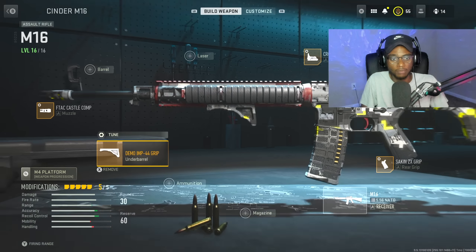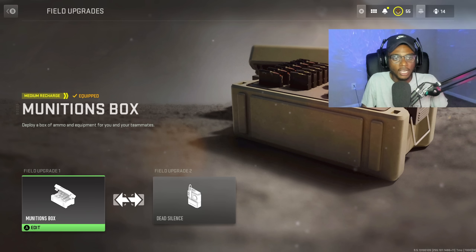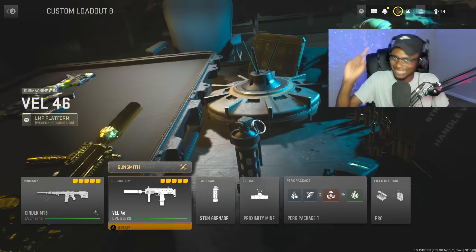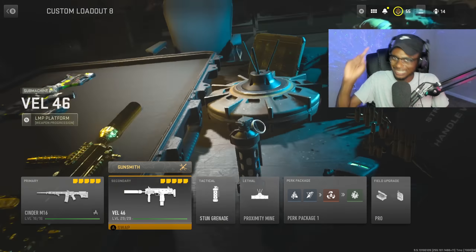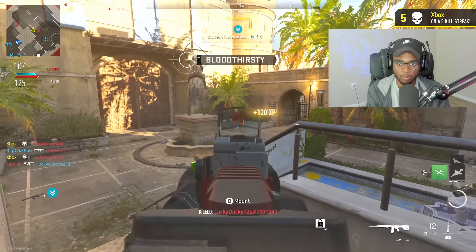This is the one-burst M16 class you should definitely check out — I was able to drop a nuke with this setup. The remainder of the build is the VEL-46 as a secondary, stun grenade, proximity mine, custom perk package with overkill, scavenger, resupply, and quick fix. I'm running the field upgrade pro edition with the munitions box and dead silence. Let's get into the nuke gameplay.